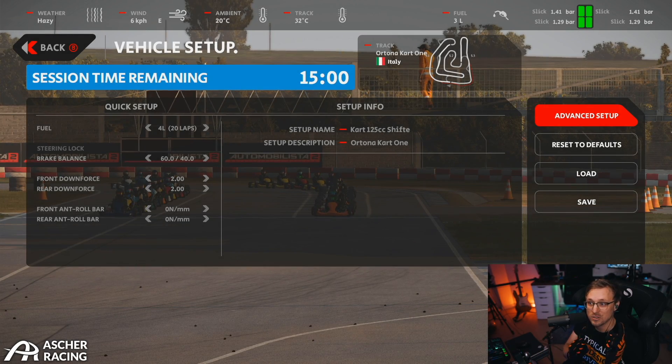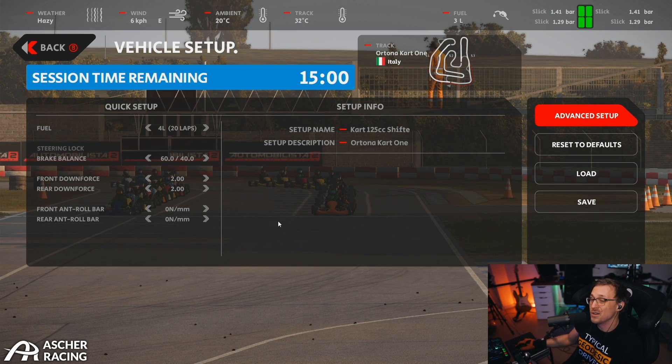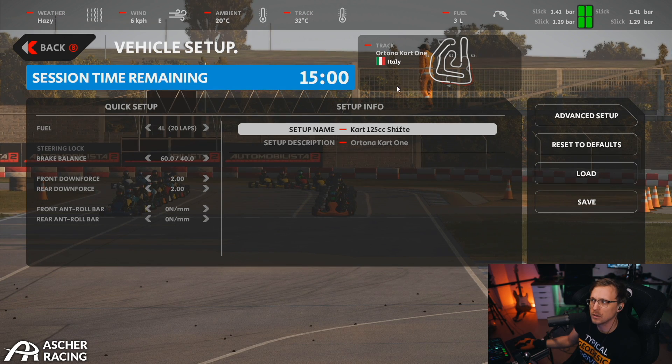Hey guys, Dan here. Today we're going to try out the karts in Automobilista 2. I chose the shifter karts because why not? The track is Ortona, a kart track in Italy.